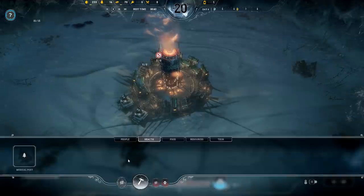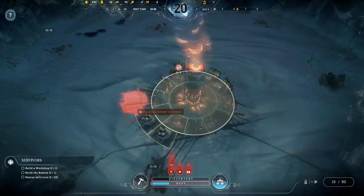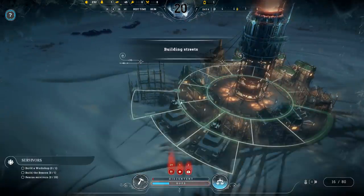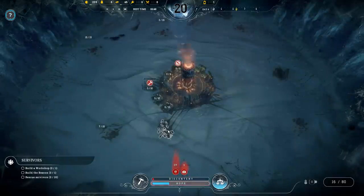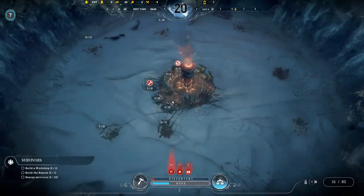Discontent is slightly increasing and hope is decreasing, which is unfortunate. The workshop is up and running. The footprint for these buildings is a little bit bigger and may cause layout problems later on, but since this demo is only 10 days, it doesn't really cause problems. Still, it's something to keep an eye on.